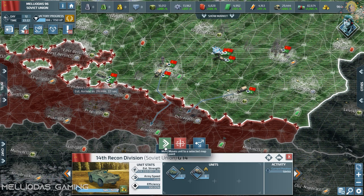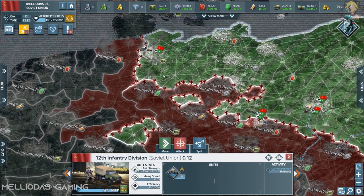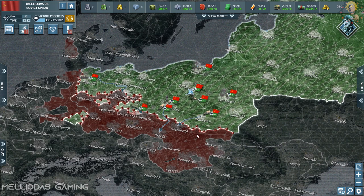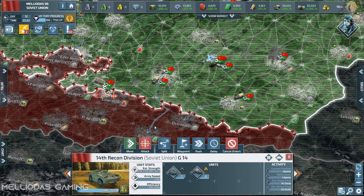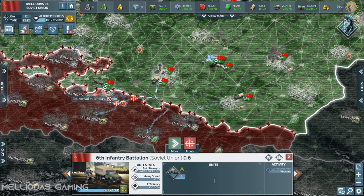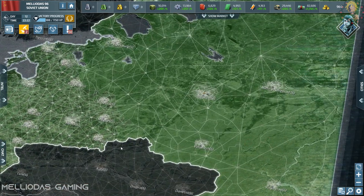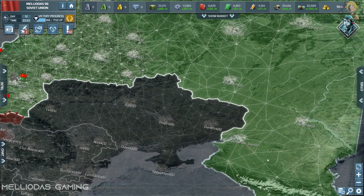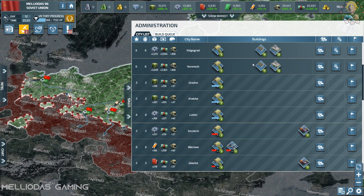I'm going to launch a large-scale attack from all sides, entering here to prevent him from advancing from East Berlin, since he is in the center of my lands. I'm sending three heavy stacks to his main three cities, targeting his level-2 air bases because they are producing helicopters. In part 2 we saw that Czechoslovakia has helicopter gunships and attack helicopters.